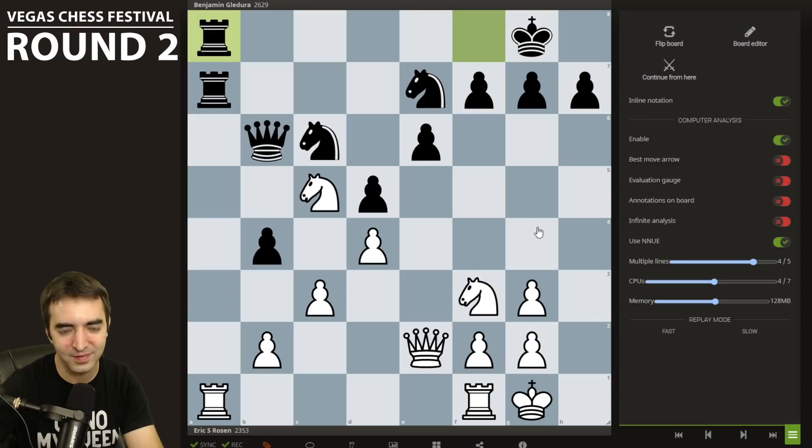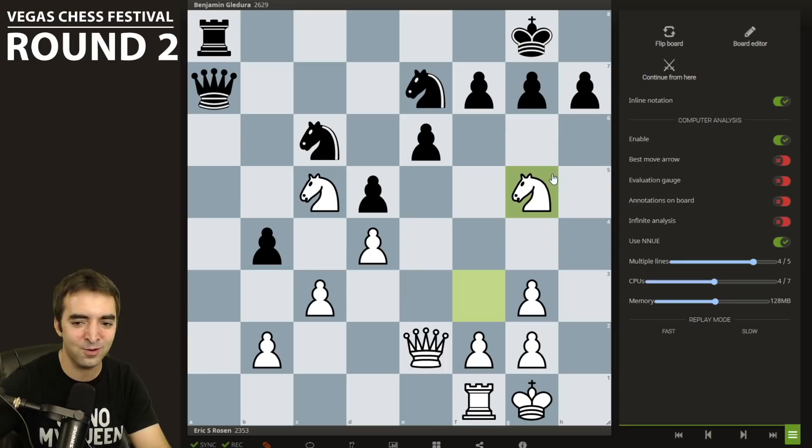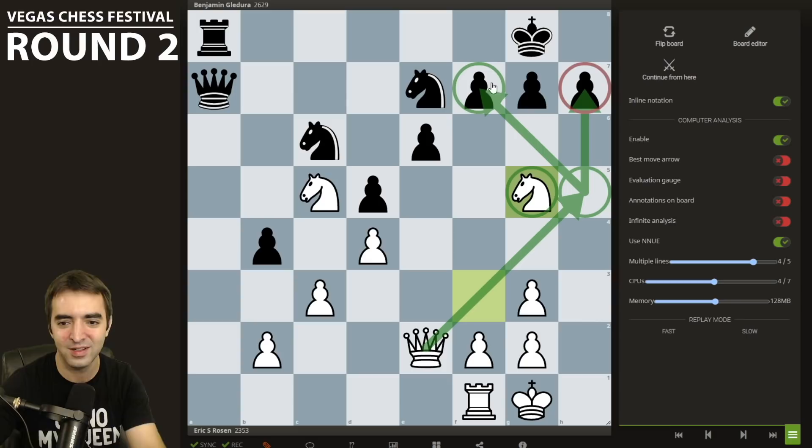Ra7 — I bring my knight back since it no longer really had a purpose there, and there are definitely better squares my kingside knight can go to. Ra8, I trade, queen takes. In this position, I realized that most of Black's pieces are just really out of play, especially far away from the kingside. So this is an opportunity where I can try and stir up some initiative on the kingside — that definitely explains my next move, Ng5.